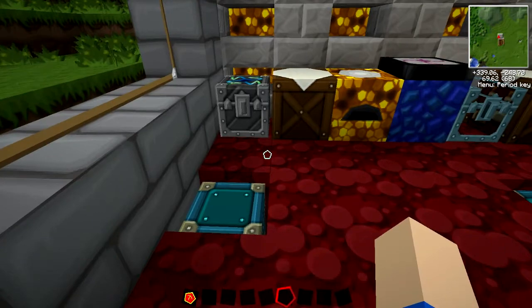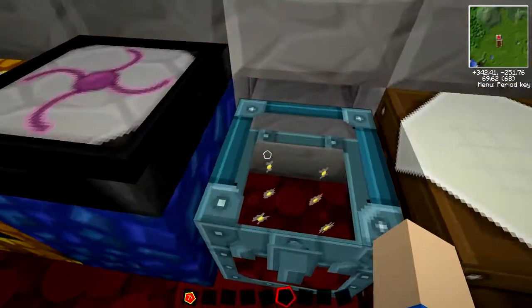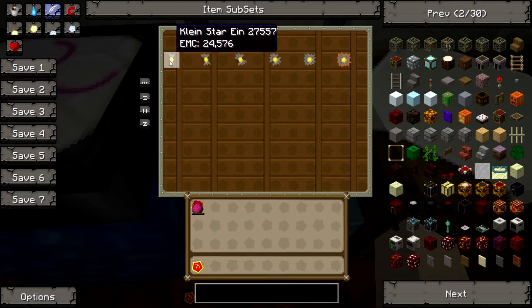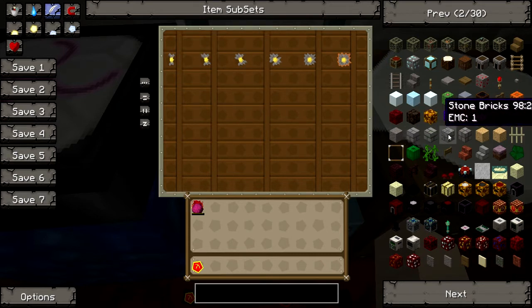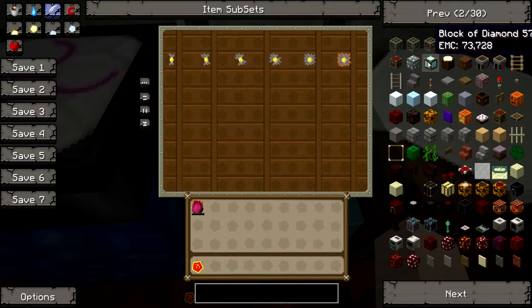With that out of the way, we can move on to creating something really awesome — these Klein Stars. What you would use these for is to store EMC. EMC is the measurement of an item's worthiness in TechIt. For example, an ice cube is going to get you 1 EMC, a track is going to get you 96, and a diamond block is going to get you 73,728.